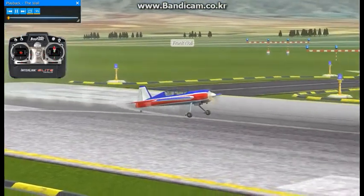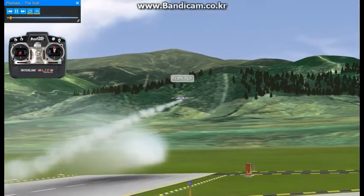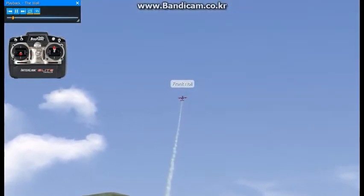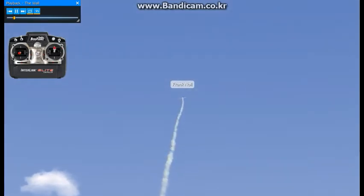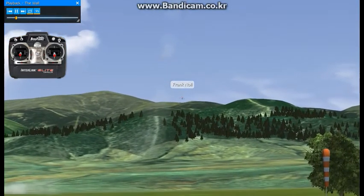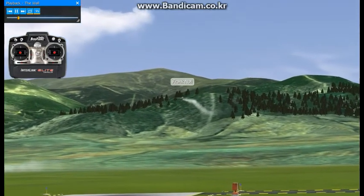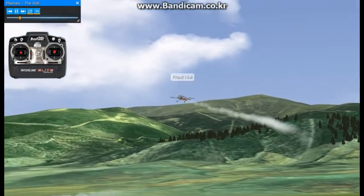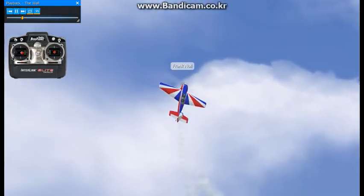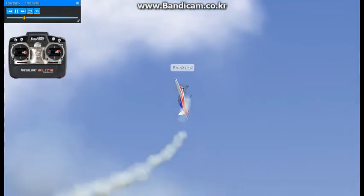This maneuver is called the wall, though a lot of people call it a pop-up. There's a bunch of different names for it — everybody wants to name something they feel like they invented. It's nothing more than an elevator attitude or a parachute, only in a horizontal line. I'm in low rates right now, so we'll switch to high rates. Carry a fair amount of speed and power, and right where you want to do it, just go full up elevator and the airplane will go vertical and stop — it's like it runs into a wall.